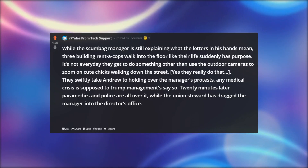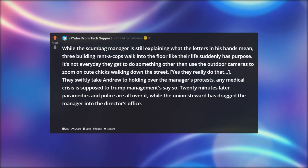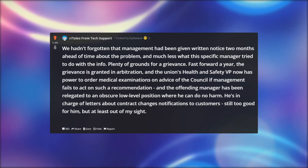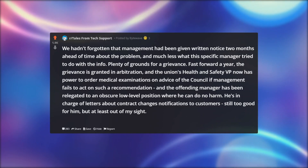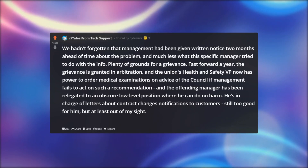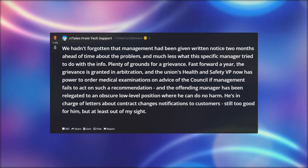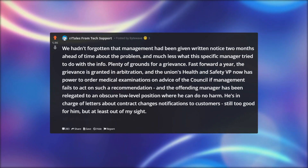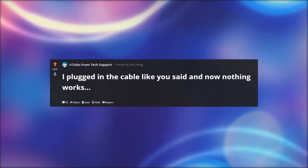Twenty minutes later, paramedics and police are all over it, while the union steward has dragged the manager into the director's office. Soon after, Andrew is on extended sick leave and under care — against his will, sadly, but his condition required it. We hadn't forgotten that management had been given written notice two months ahead of time about the problem, and much less what this specific manager tried to do with the info. Plenty of grounds for a grievance. Fast forward a year: the grievance is granted in arbitration, the union's health and safety VP now has power to order medical examinations on advice of the council if management fails to act on such a recommendation, and the offending manager has been relegated to an obscure low-level position — in charge of letters about contract changes and notifications to customers. Still too good for him, but at least out of my sight.